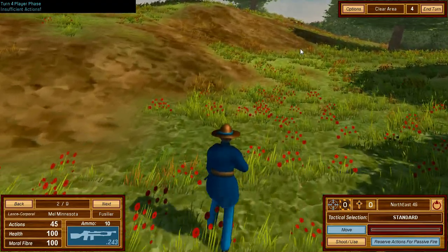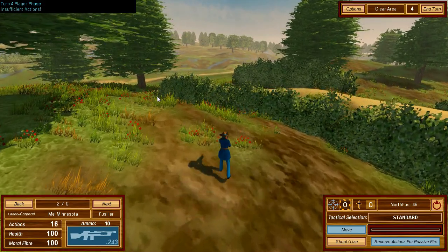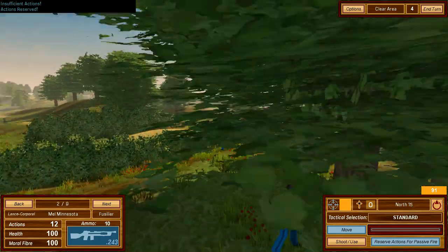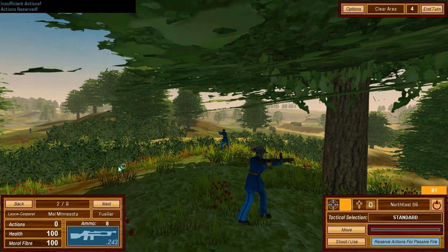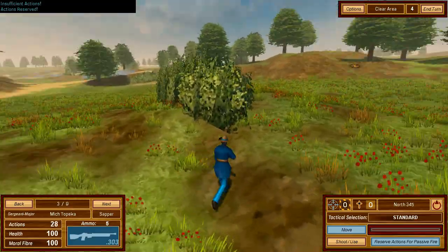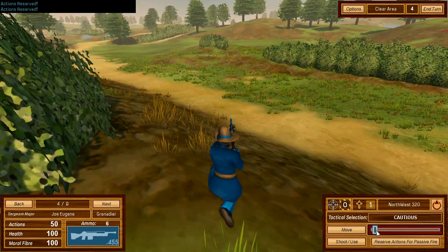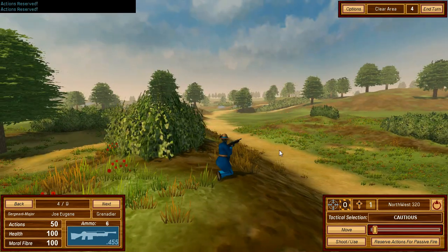Moving Mel up, a dastardly pirate is just on the other side of a tree. Shots go over his head, and with no action points left, can't move. Sapper and Mitch move up. Sergeant Major Joe Eugene stays covering his area — if the enemy moves during their turn, he should hopefully be in the correct range to hit them.